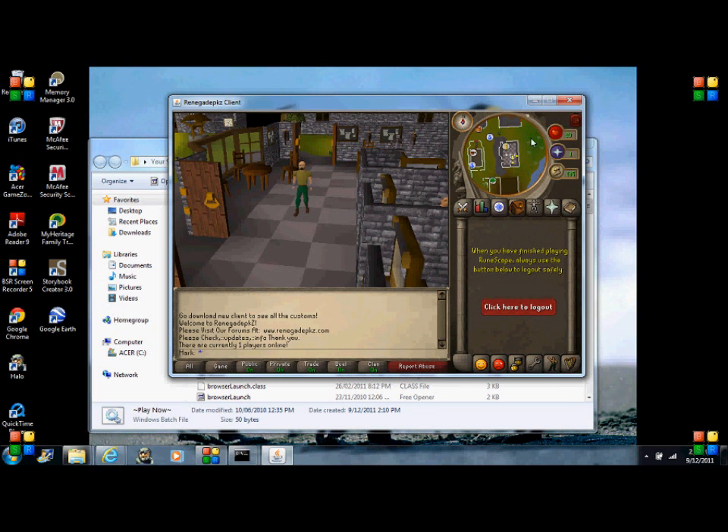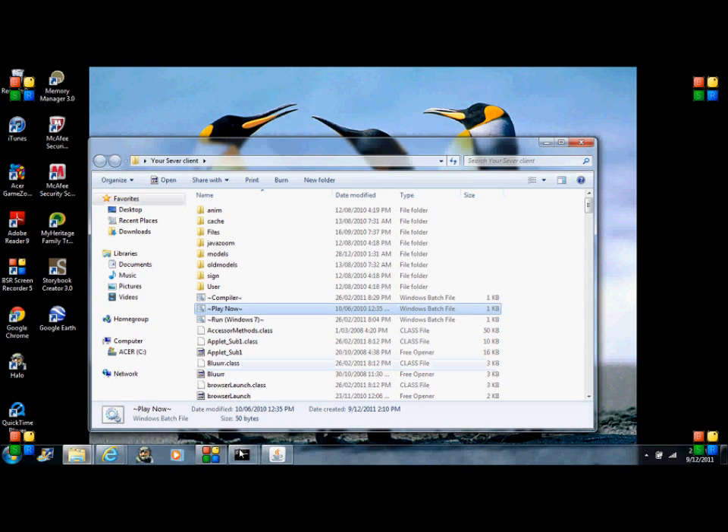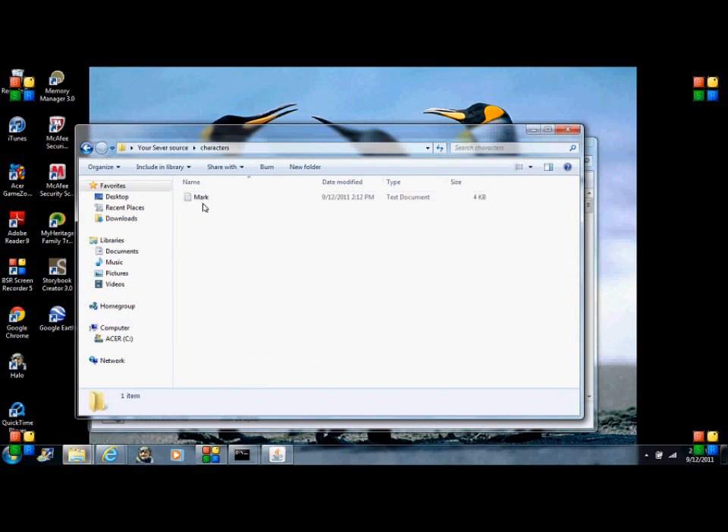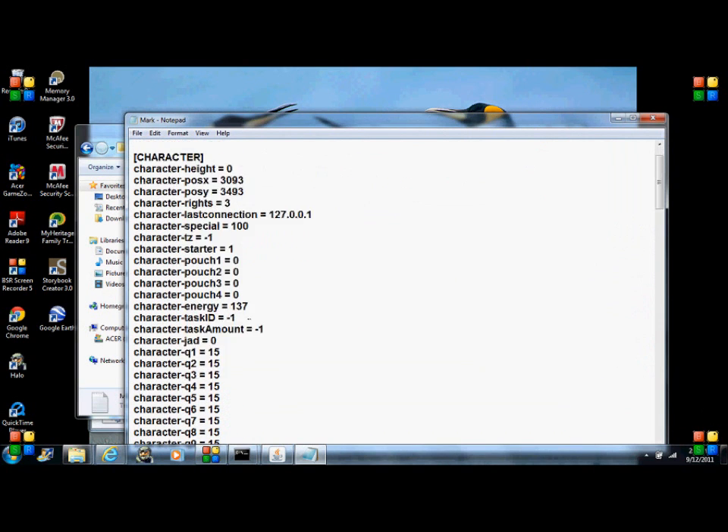To make yourself owner, log out — don't close it down — and go into your source file. Go into characters, and change it to three.